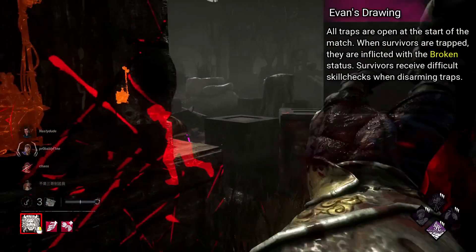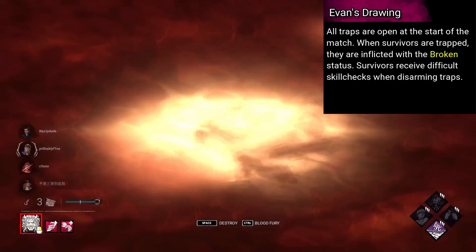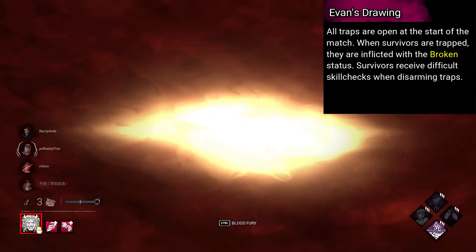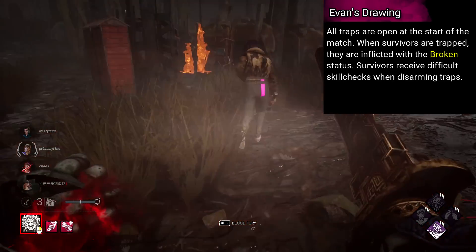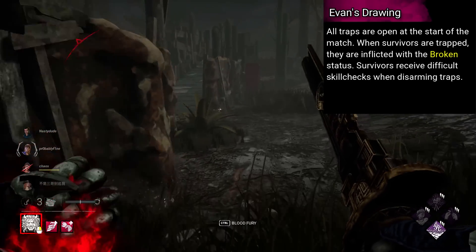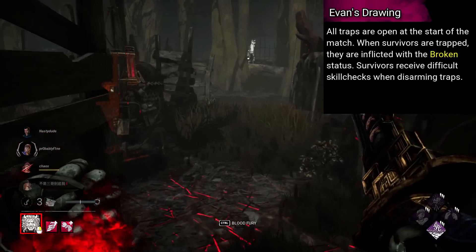Trapper's is named Evan's Drawing. All traps are open at the start of the match. When a survivor is trapped by a bear trap, they are inflicted with the broken status until a generator is completed. Survivors receive difficult skill checks when disarming traps. This one's brutal, that's all.